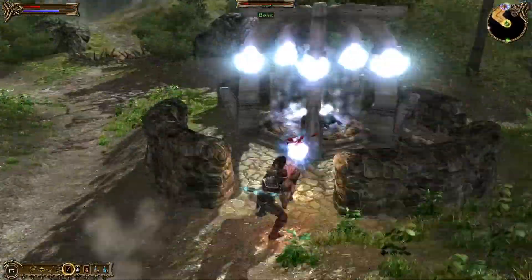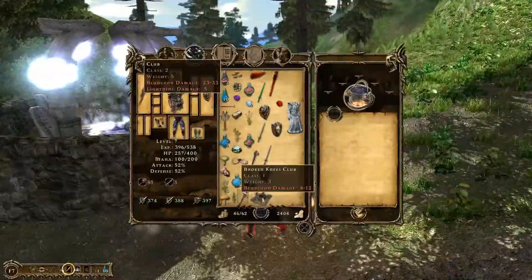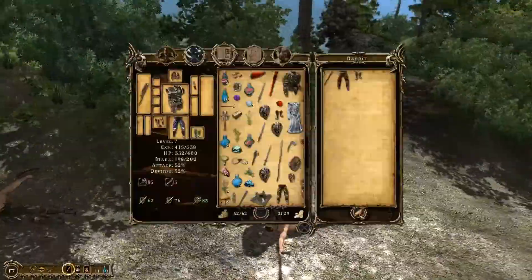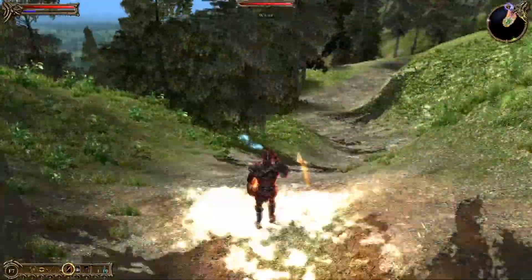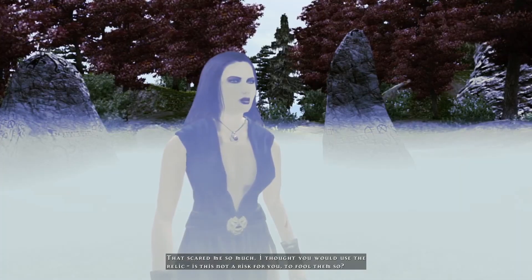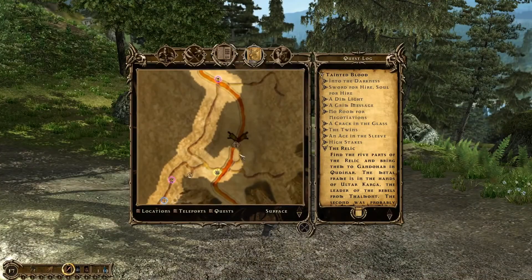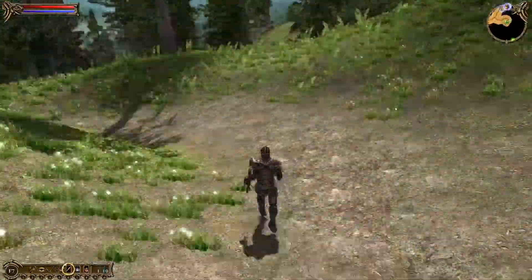Okay. I'm getting where ditching the horse might have been a bad idea. I mean, I probably could kill all this stuff, but the only serious motivation I'm feeling to do that is for looting purposes, and I'll run out of carry capacity pretty quickly and I'm nowhere near a merchant, so what's the point? Finally. Magic Stonehenge. Let's move on. I've got another conversation next on the main quest apparently, to say nothing of all the secondary quests I've picked up, so I guess we're just going to keep moving south.